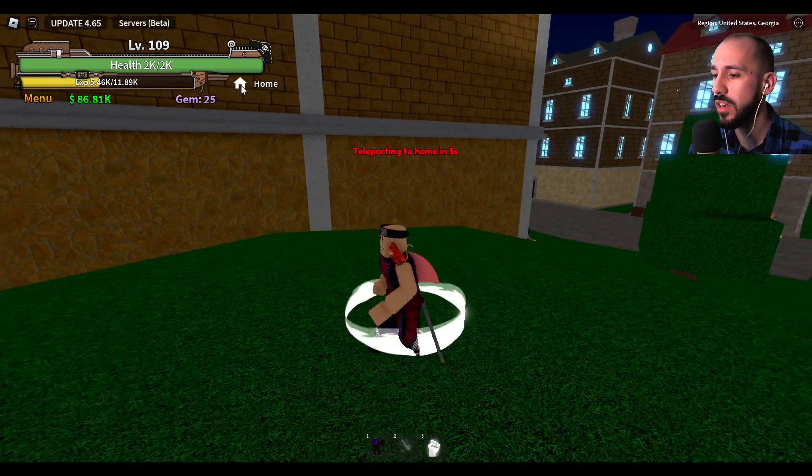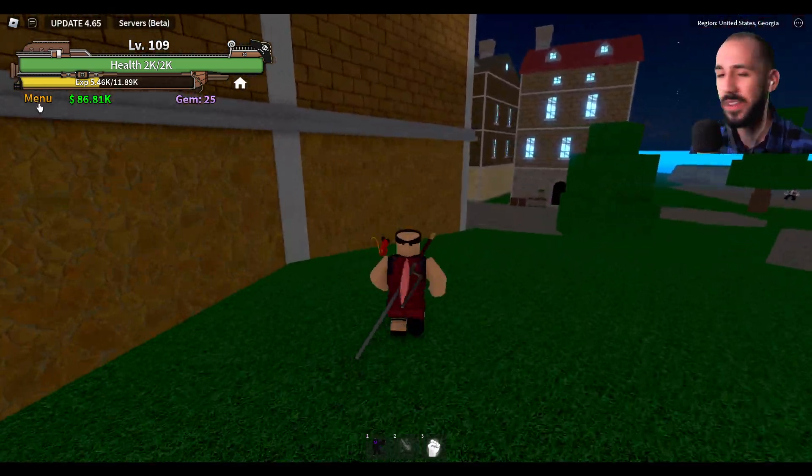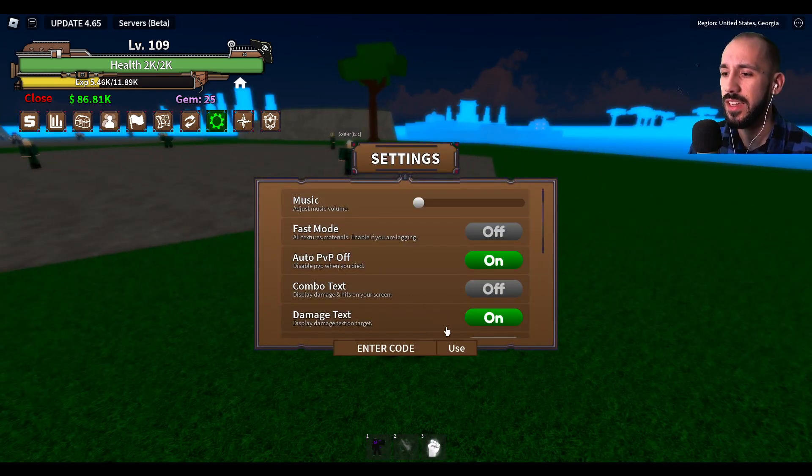The codes are right here. I remember now — I do have level 109. It's on the menu and on the settings, and over here you can enter a code. Let me just write it down.